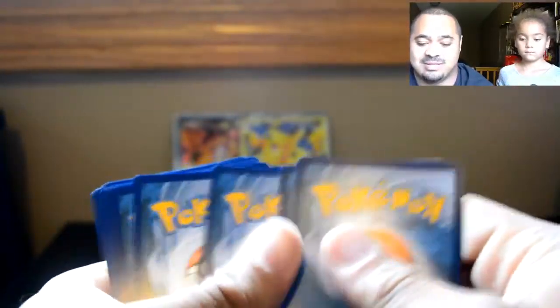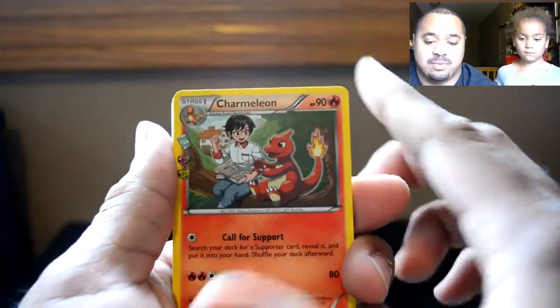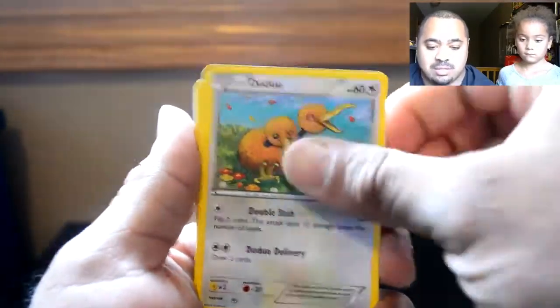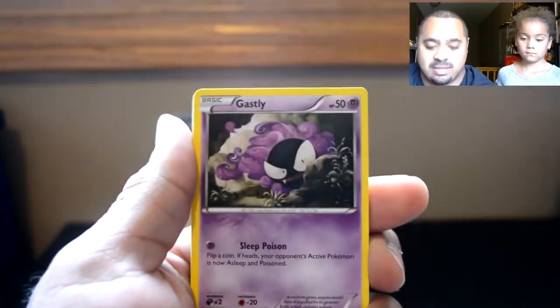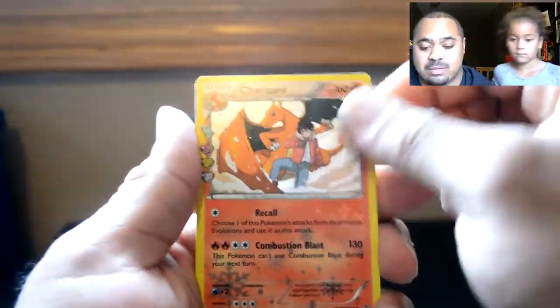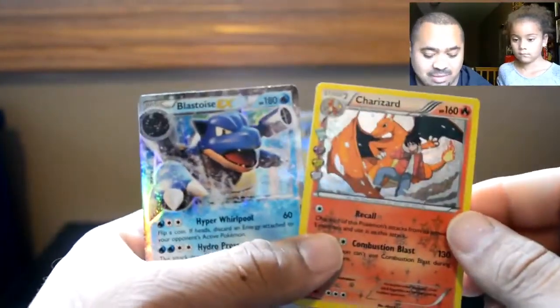And again, we will be giving out the code at the end of this opening. Charmeleon, Red Card Trainer, Hunter, The Duo, Slowpoke, Steel Energy, Ghastly, a Reverse Zubat, and a Charizard holo, and a Blastoise EX. Wow. We got a double there.